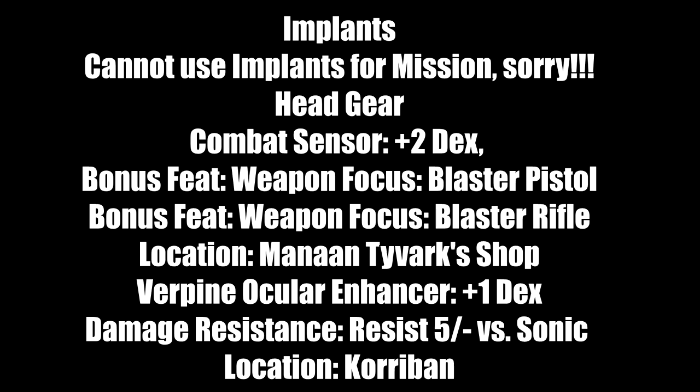Mission cannot use implants since she lacks implant feats. For headgear: the Combat Sensor gives plus 2 Dex bonus and feats for weapon focus blaster pistol and blaster rifle. Location: the Mon planet at the Tarvox shop — easy to find. An alternative is the Verpine Ocular Enhancer: plus 1 Dex, 5-point sonic damage resistance. Location: Korriban at the Czerka store.